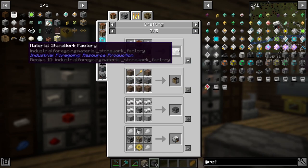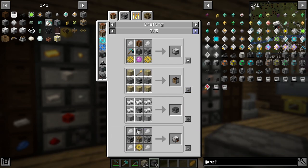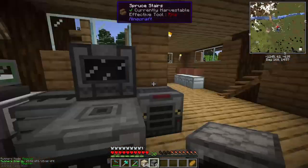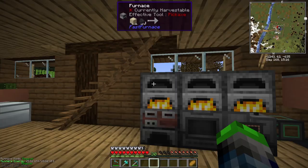We need faster furnaces. There's a heat generator, latex processing unit, furnace upgrade, stonework factory — we need to get into those soon. Blast furnace, resourceful furnace — the smelting factory from Mekanism is probably our best bet. For now we'll just make do with what we have.